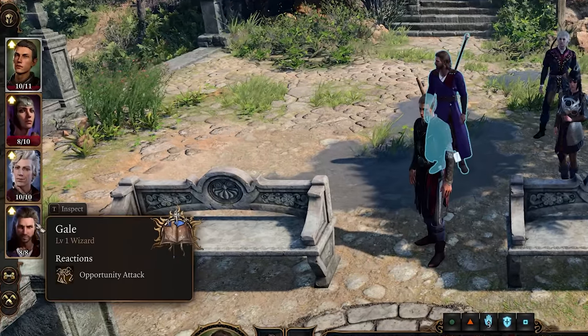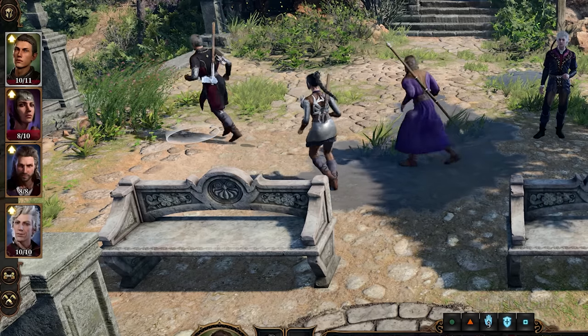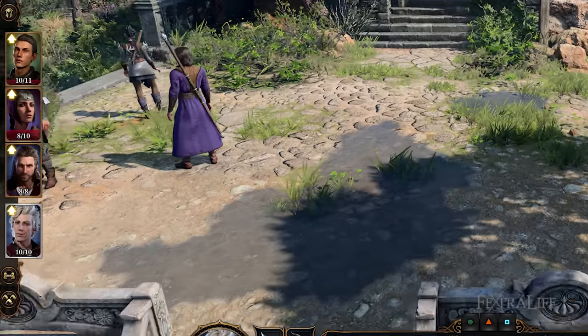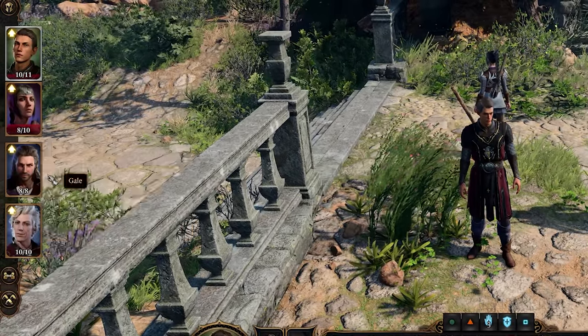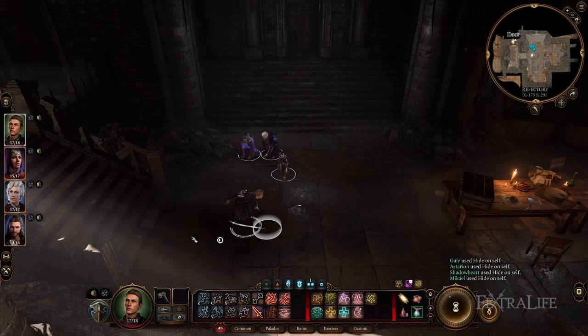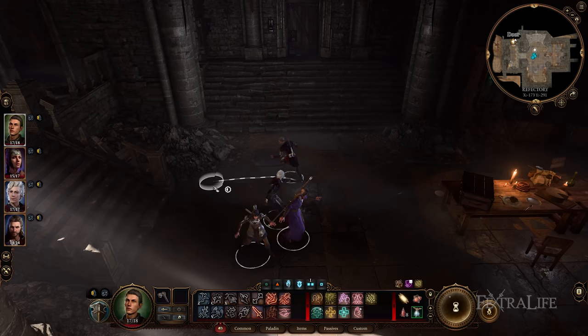You can also rearrange the order of your party members by grabbing them with your mouse and moving them up and down on the left-hand side of the screen. You can also drag a character independently if you want to separate just one character. You can also make your entire party hide at the same time, which is great for setting up ambushes, by pressing Shift-C or clicking the button on the left-hand side below the portraits.